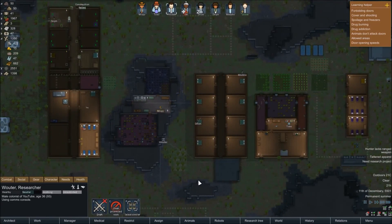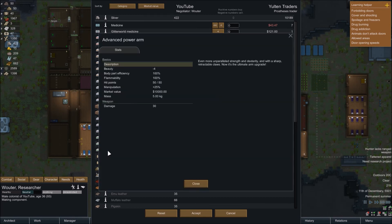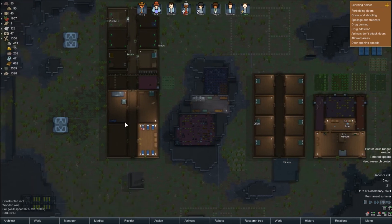Let's see what he sells and what he'll have off us in return. An ear, dentures, peg leg, hook hand, steel arm, hydraulic jaw, artificial nose, golden eye, artificial pelvis. An advanced power arm for 12 thousand - that gives you plus 25% manipulation. Let's ignore that for now - we can probably build a lot of our own once we get to that point.